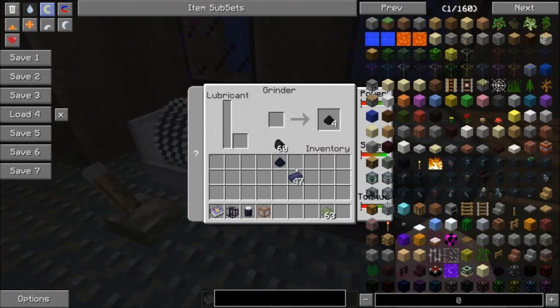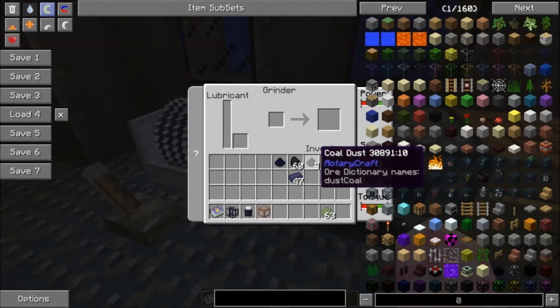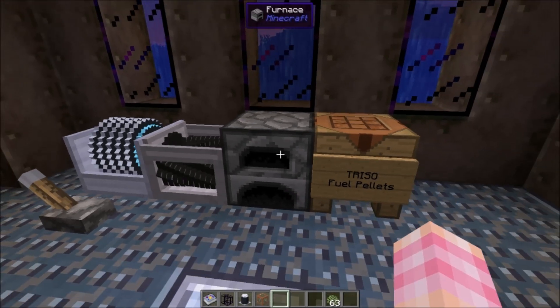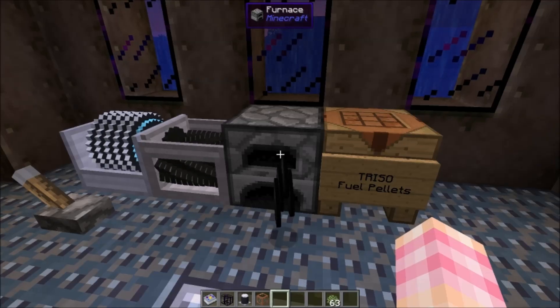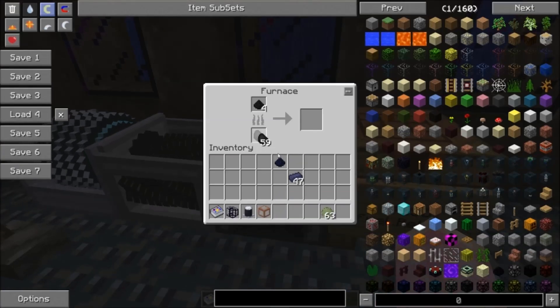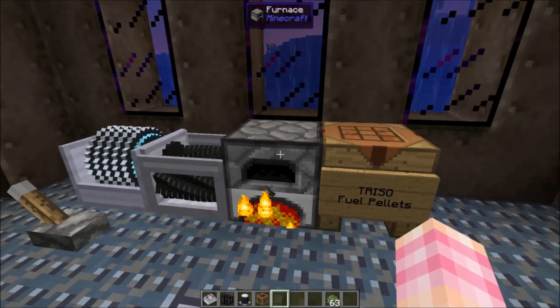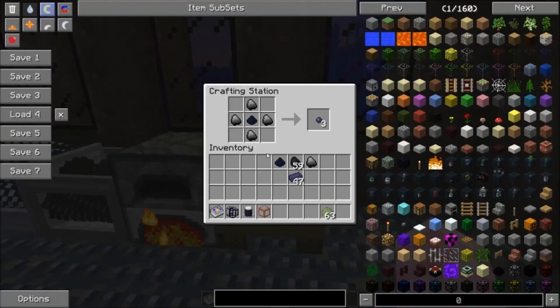You're also going to need to take some coal and grind it into coal dust. So: Rotary Craft coal dust — throw it in a grinder, four coal in, four coal dusts out. Then you're going to want to chuck that coal dust in a furnace and cook it up. I've got CO2 scrubbers in here, so it's not a problem that we're burning coal in an underwater base. That gives you graphite.